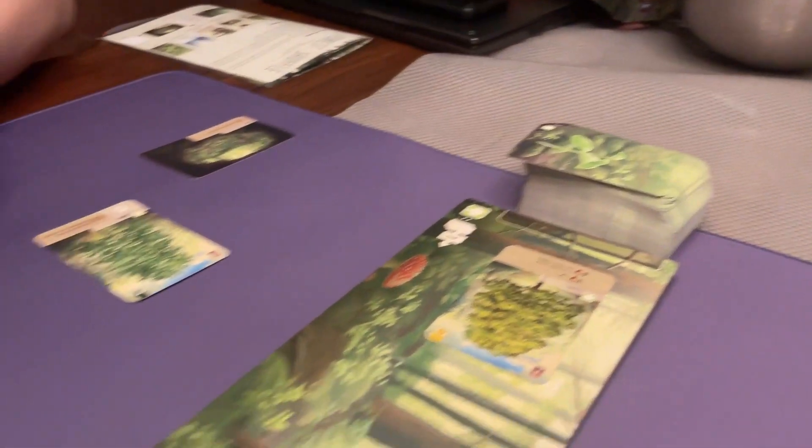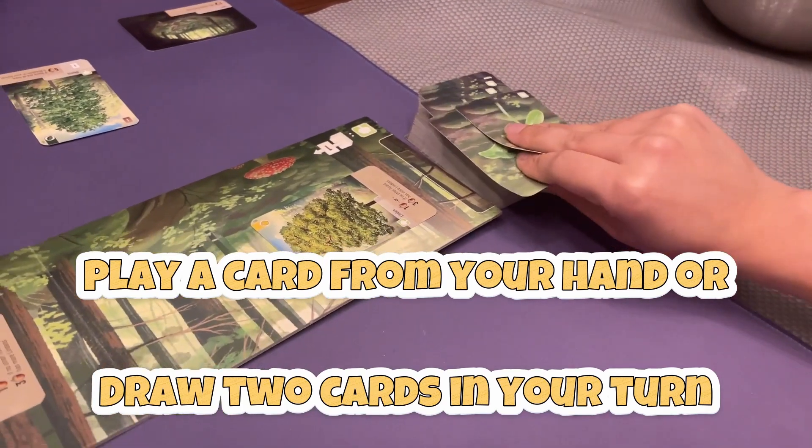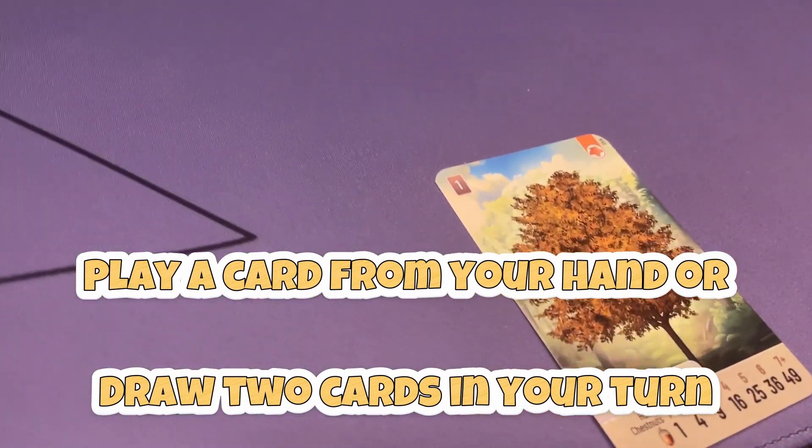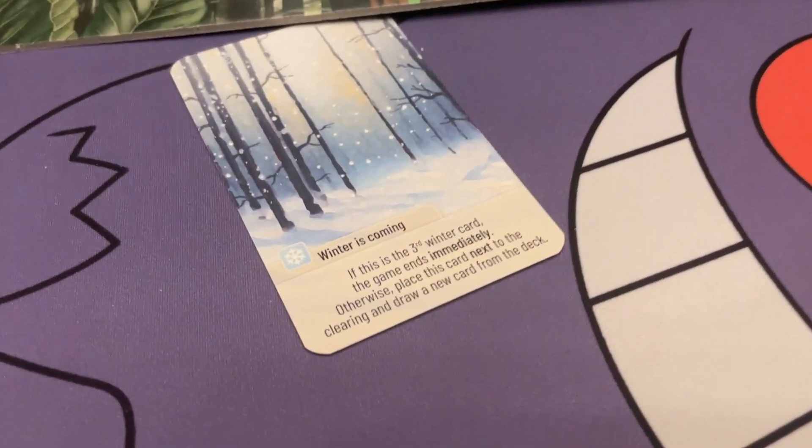On the turn, either you draw 2 cards, whether face down from the deck or face up from the clearing, and add them to your hand, or you can play a card from your hand by paying the cost and putting it to play.